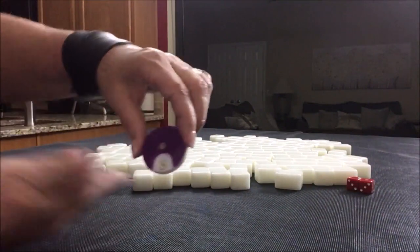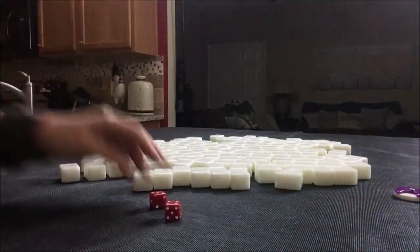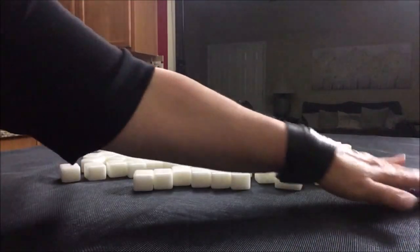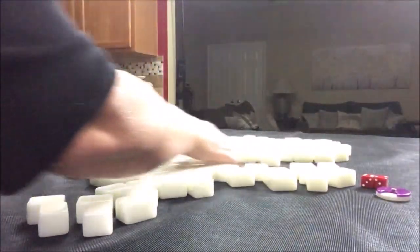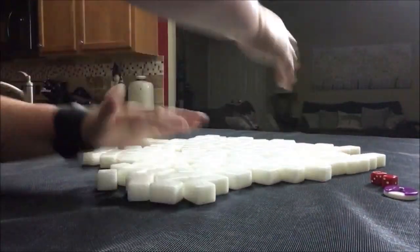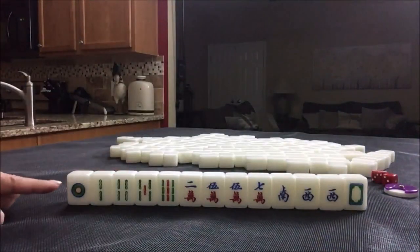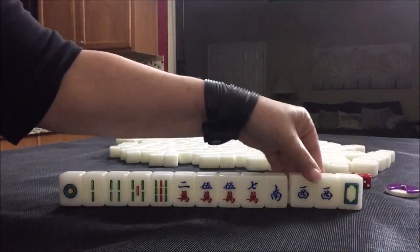Now we're going to go to south round. This time I rolled a seven, so that's actually going to be player three again. We're going to be in west seat again — south round, west seat, non-dealer — so we'll get 13 tiles. For these tiles, we're in west seat, that's player three. Here's a pair of west, so if we get a pung of our seat, that'll be a fawn right there.